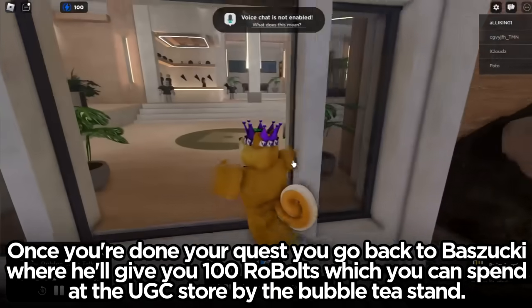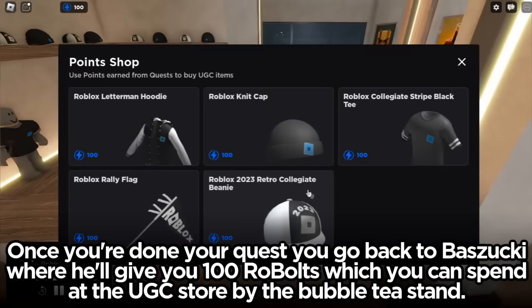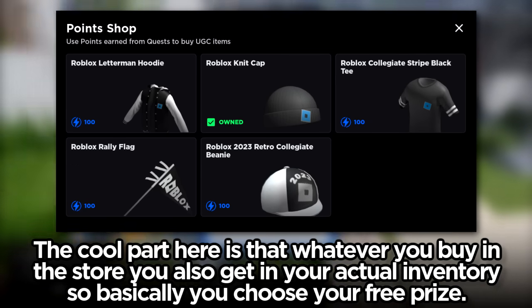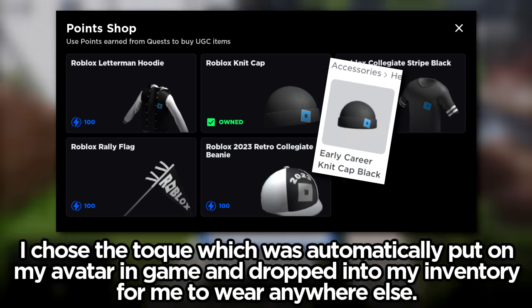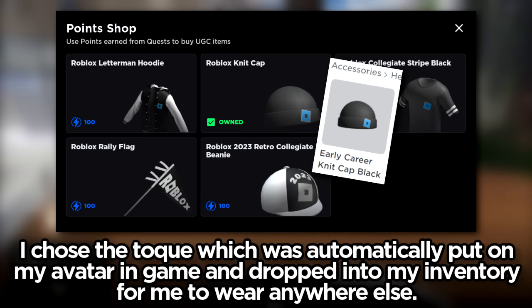Once you're done your quest, you go back to Buzuki, where he'll give you 100 Robolts, which you can spend at the Yuji store by the bubble tea stand. Whatever you buy in the store, you also get in your actual inventory, so basically you choose your free prize. I chose the toque, which was automatically put on my avatar in-game and dropped into my inventory for me to wear anywhere else.